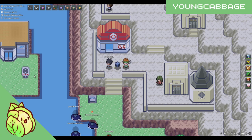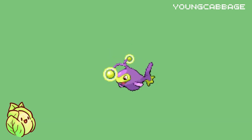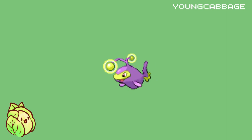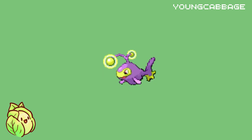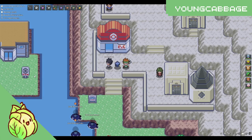This week, the horde we will be hunting at is going to be a 100% Lanturn spot in Hoenn. These Lanturns not only have an amazing shiny, donning a nice purple color instead of the traditional blue, but also have a chance to hold one of two items: the Deep Sea Scale and the Yellow Shard. I will go over prices and where to sell them later on, but first let's talk about what Pokemon you will need to make this method possible.